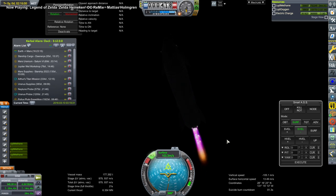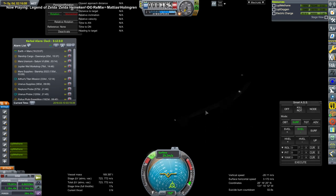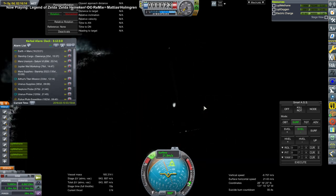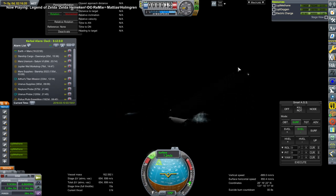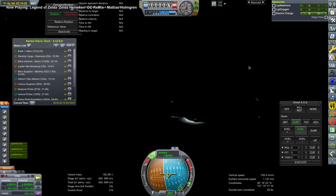I didn't do a particularly good job doing this manually. It's dark, so I'm relying completely on the nav ball. Ignition again — there's water down there — and we sort of splash down. Sort of safe? The water physics is a whole other business, but we do ultimately get to recover it, so I guess it's okay.